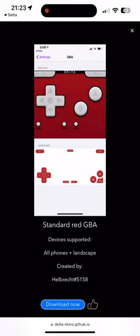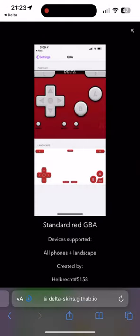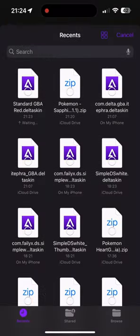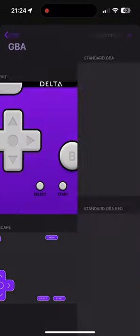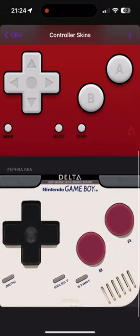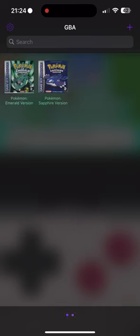This red one's cool — it gives you both landscape and regular. I'm going to click Download Now. That's been downloaded. Go to Main Menu, click Plus, Files — here it is in my Files app. Click Open, go back to Game Boy Advance, and there you go — those are the skins I have downloaded. I prefer this one, but for landscape I like the red one.